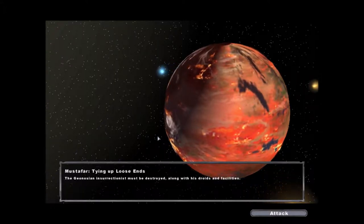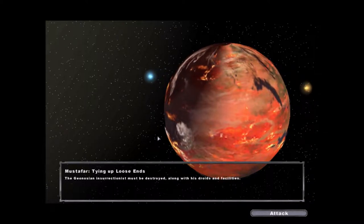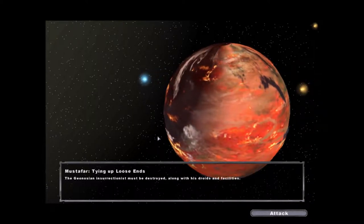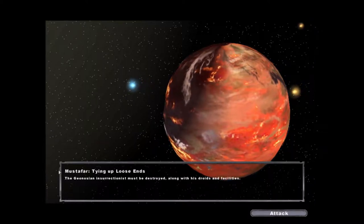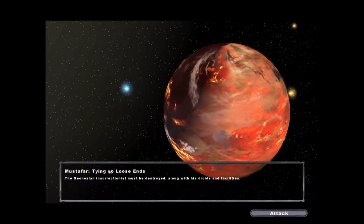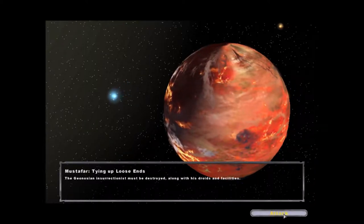Hello everybody and welcome back to Star Wars Battlefront II campaign playthrough. Last episode we killed the Queen of Naboo and we discovered remaining separatists on the planet of Mustafar. So now we're going to tie up some loose ends and destroy the remaining separatists.